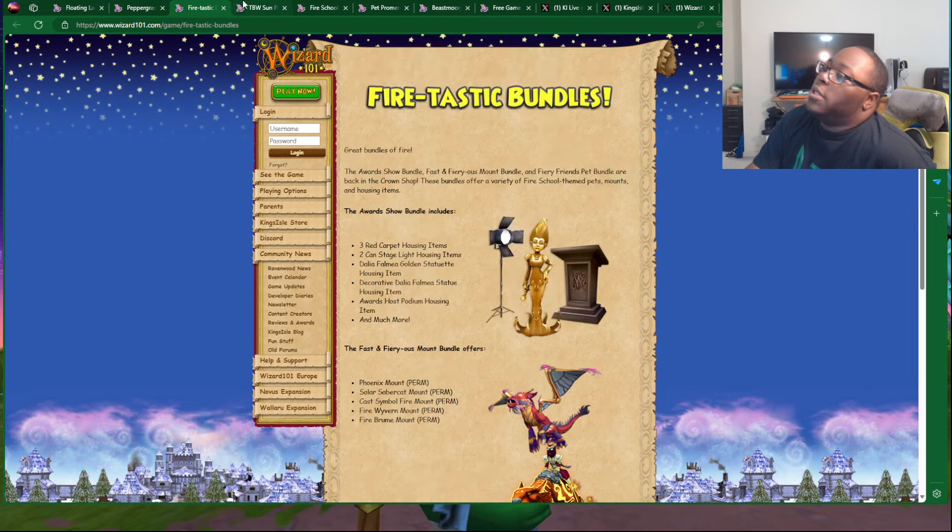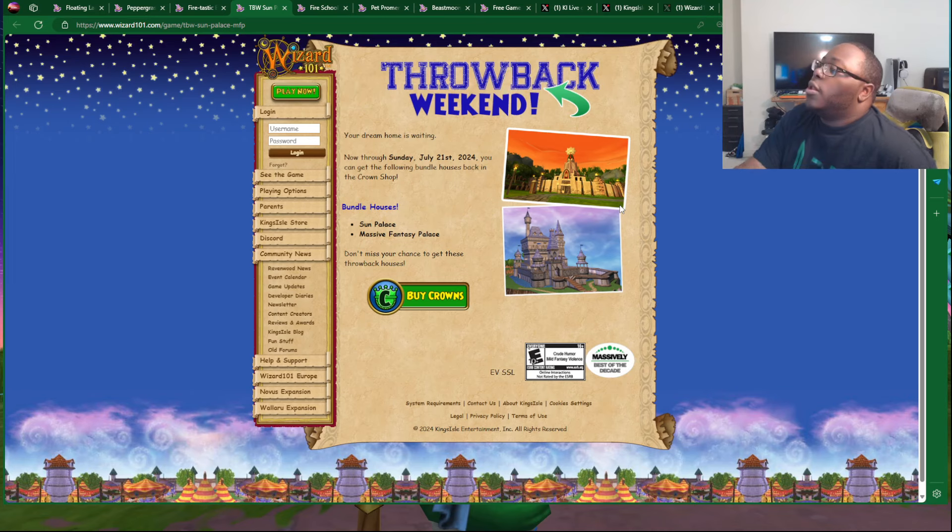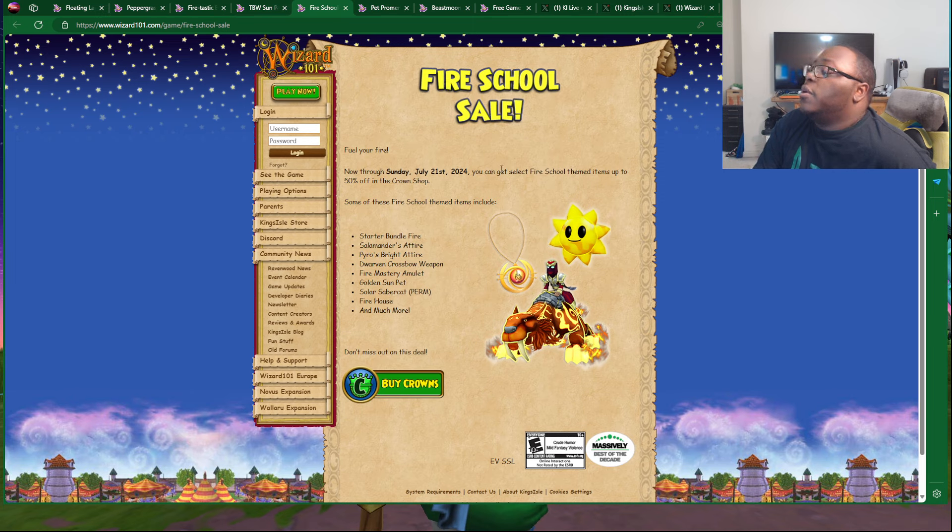We will go in the Crown Shop and check the prices out as usual. The throwback weekend is through July 21st, and the bundle houses that are available are the Sun Palace and the Massive Fantasy Palace, so make sure you check out the Crown Shop for that as well. We also have a Fire School sale, available through July 21st — you can get the Solar Saber Cat Mount, Golden Sun Pet, and more.